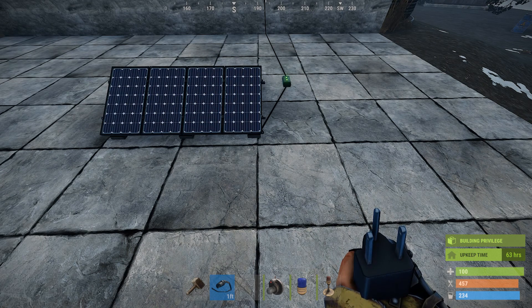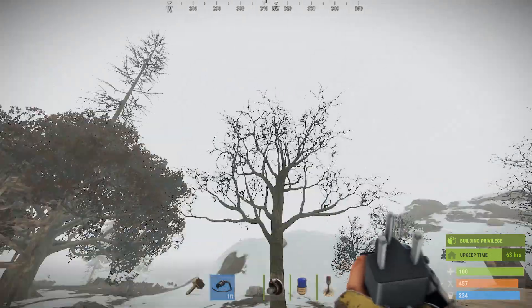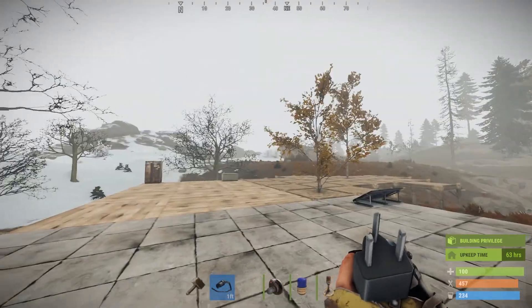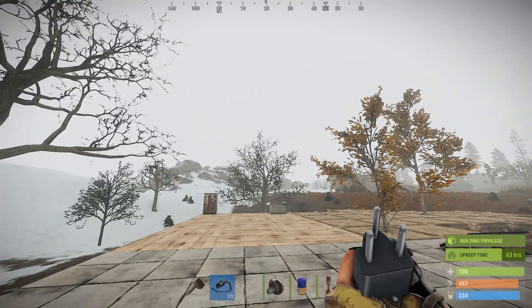I'll set it back to noon so you can see I'm not lying to you. It's noon server time and you can see full 20 units of power even though it's foggy and you can't see anything. I think it does the same thing with clouds.